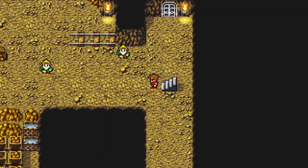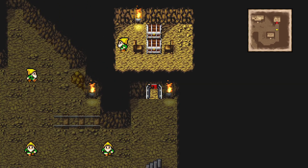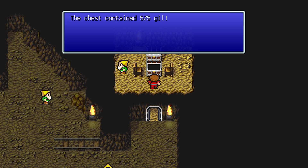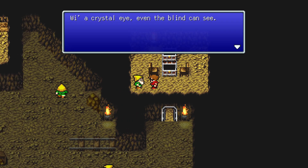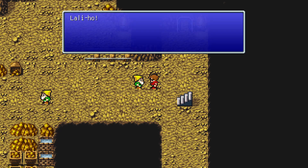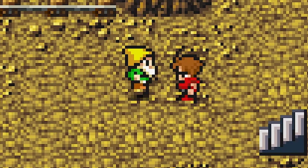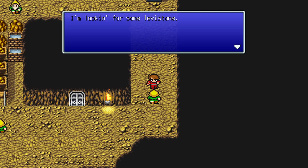This place is called Mount Duergar. There are a lot of chests — this one contained 575 Gil. I didn't realize you could get Gil from chests. There's an NPC saying: 'With a crystal eye, even the blind can see. I hear that the dark elf Astos nicked the one belonging to Matoya.' So Astos has the crystal eye we need to get for Matoya.